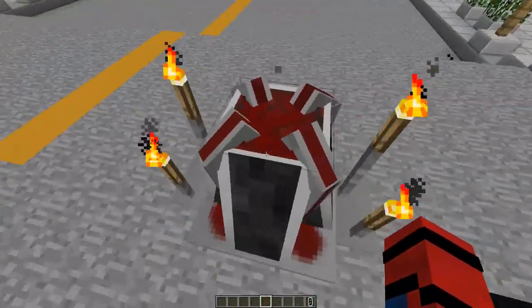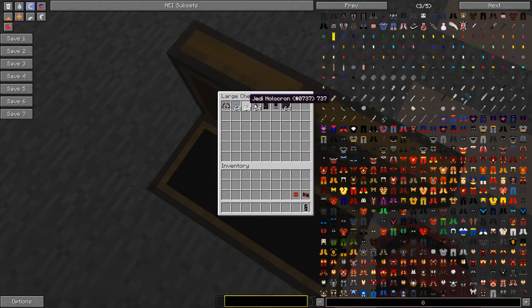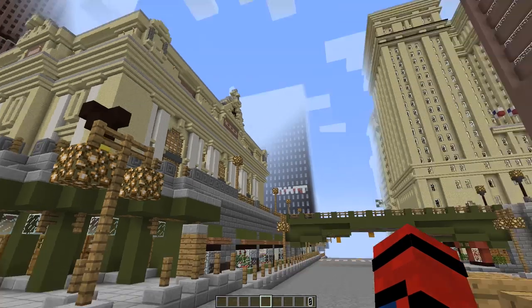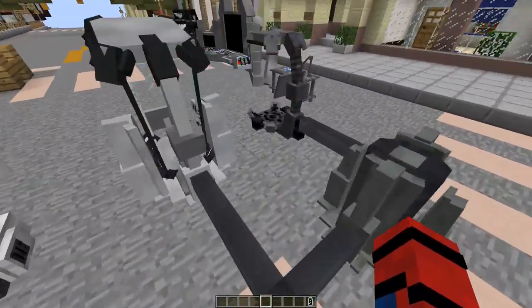I was debating if I should add the altar because it's not really a machine, but I guess I'll just add it because why not? If you do want to know how to use the lightsaber or Star Wars stuff, there will be a video in the description below. The observatory, comlink, and galactic console are all covered in my space video, which I'll also link in the description.